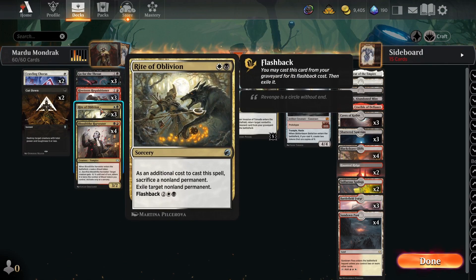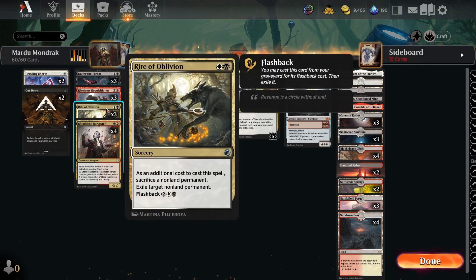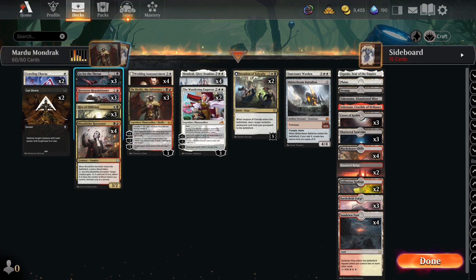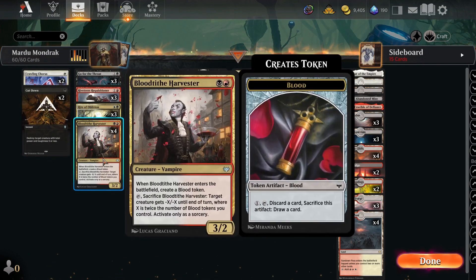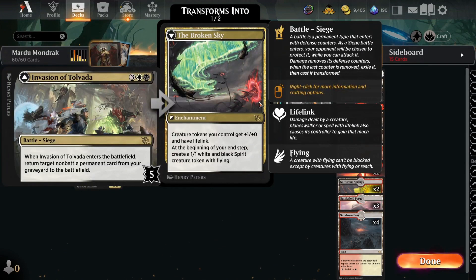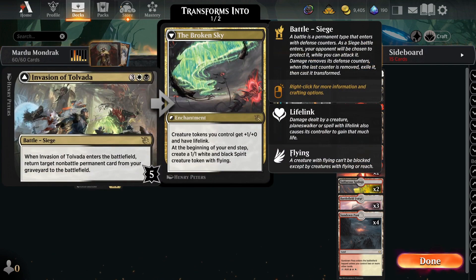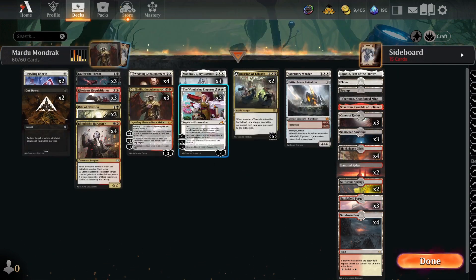We have Riveteer's Requisitioner to help us ramp sometimes, doubling up on treasures if we have Mondrak on the field. Right of Oblivion is our removal spell of choice — since we are a token deck, we'll have many things to throw away to it and it's perfect exile removal. Other than that we're running a couple Cut Downs, a couple Go for the Throats, some Blood Tithe Harvesters, and we're also trying out a couple Invasion of Tolvadas. The back side will anthem our tokens, give them lifelink, and give us tokens each turn.